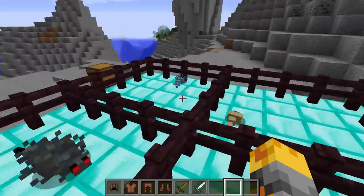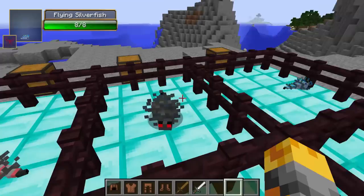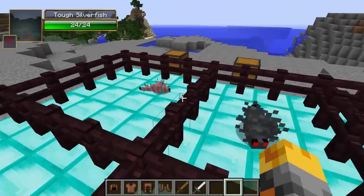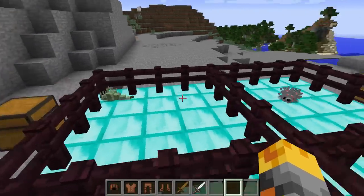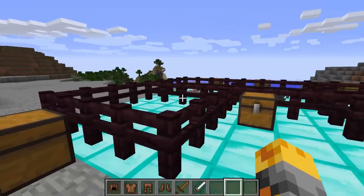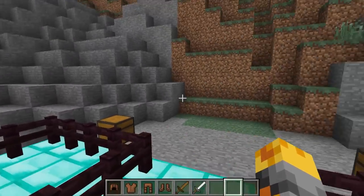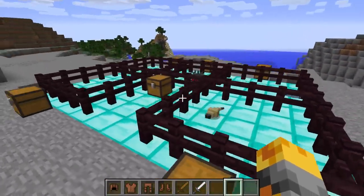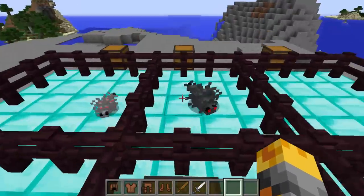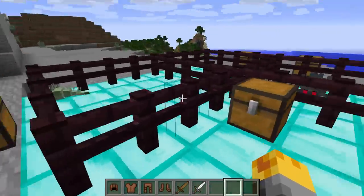We have five different varieties. We have the blinding one, the flying one, the tough, the fishing, and then we have the poison one. These can basically be found in the normal ways you would find silverfish, like around cobblestone whilst you mine, and they are quite rare — you might only find about two or three per day. But let's get started.